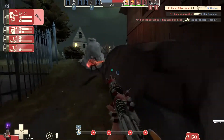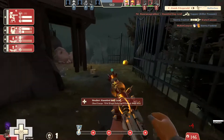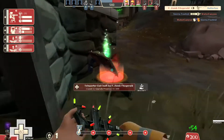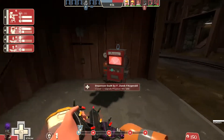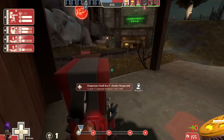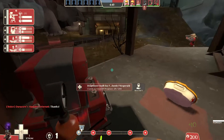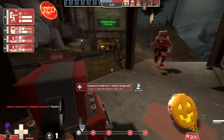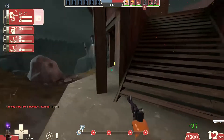I'm running the Jag. I gotta be careful if that Spy is still lurking here. I do appreciate Banana saving my Sentry. I'm still trying to get all my buildings up to level 3. I was busy getting my contract ready before the round started, and now I'm kind of paying for it. But honestly, I think I got most of my important stuff up to level 3 before it was critical.